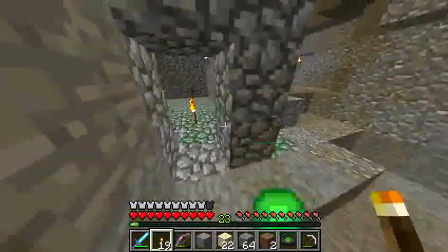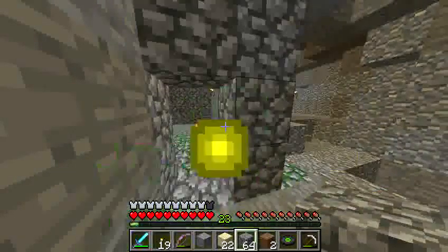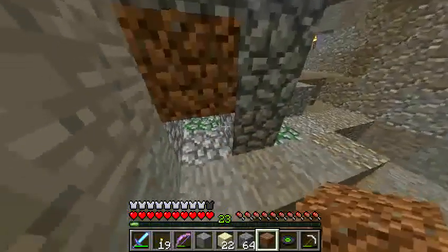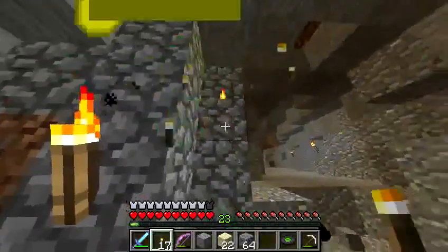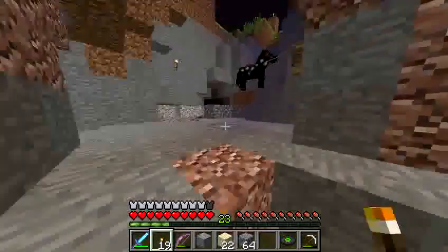For right now we'll just leave it disabled and seal it up so that they can't get out when we come back to do that. I'll put a double torch on at the marker. I'll get rid of that one. Collect some XP — we're up to 23 now.